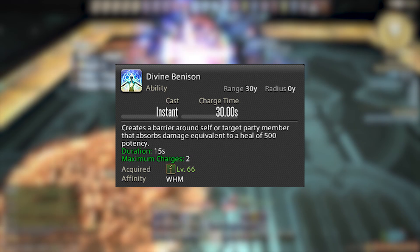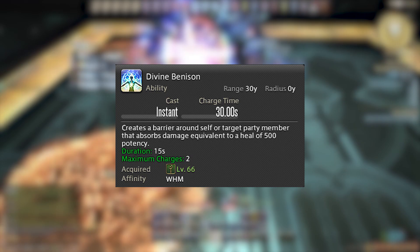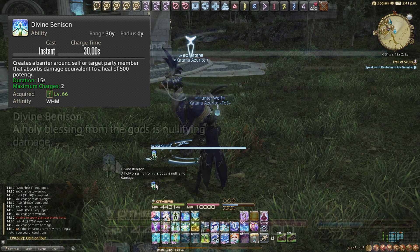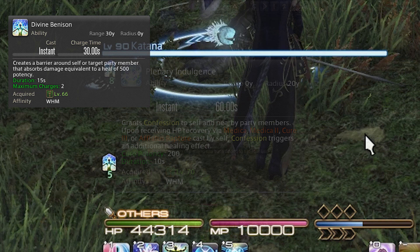Divine Benison is on a 30-second cooldown and unlocked at level 66. It creates a barrier around a target equivalent to 500 cure potency — it won't heal them, it just creates a barrier of that strength. This is really good in dungeon pulls on the tank, or on a tank buster or filler damage. Very useful and very versatile.